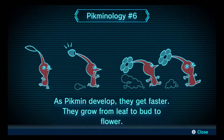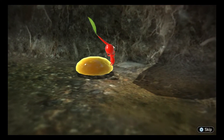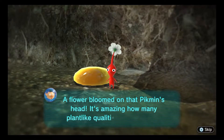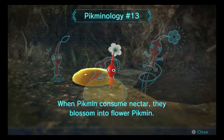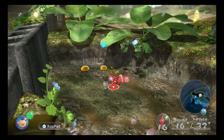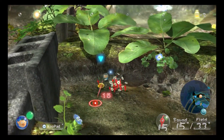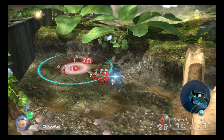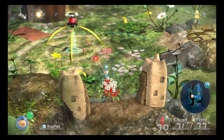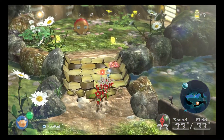Pikmin stages - they have their leaf stage right now, but they also have a bud and flower stage. Basically upgrading their stage increases their speed. Unlike previous games where one Pikmin could drink a whole drop of nectar - which was really annoying - they changed it so only a certain amount of Pikmin can drink a drop, which makes it a little bit better and a little less wasteful. I think the advantages outweigh the disadvantages when it comes to that change.